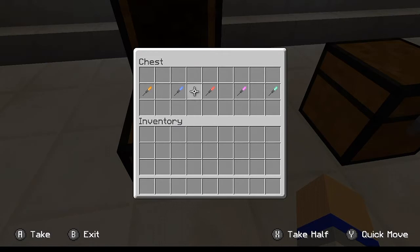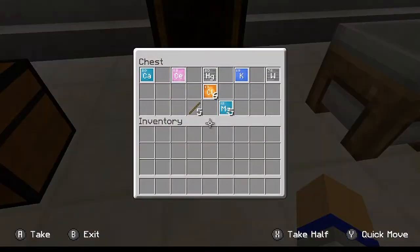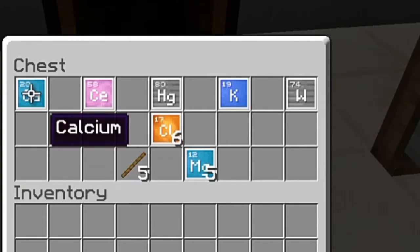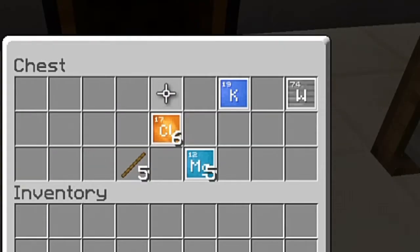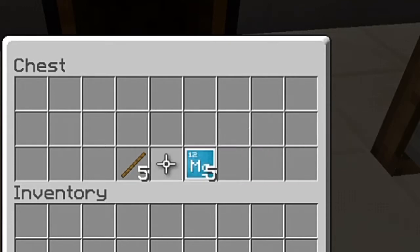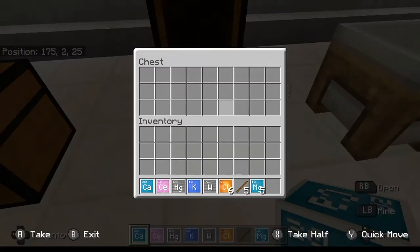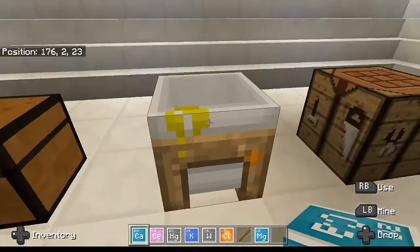That's actually the reason why I wanted to show you guys these sparklers before showing you how to craft them, because that is actually rather important to know. So let's get started making these sparklers. You're going to need calcium, cerium, mercury, potassium, and tungsten. You're going to need a maximum of six chlorine, and then you're also going to need one stick and one magnesium per individual sparkler.